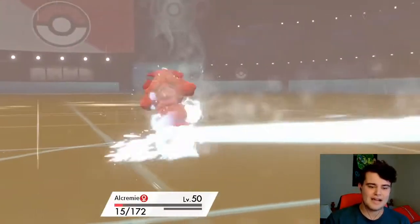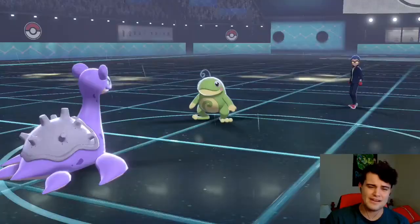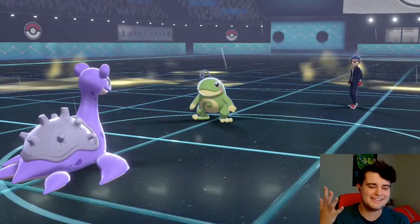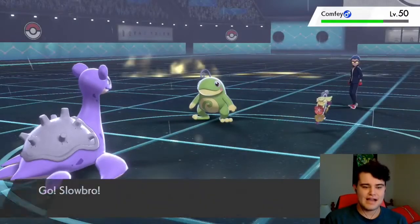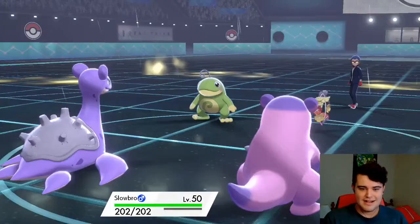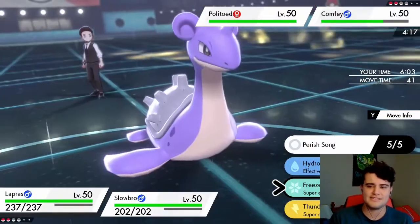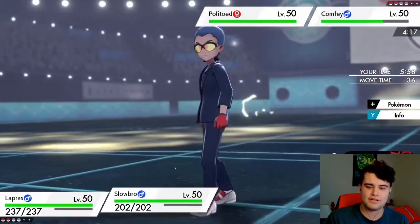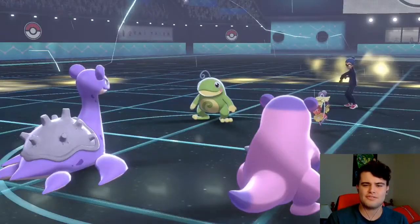Skull goes off onto Alcremie — not a good thing, going to knock it out, but Alcremie honestly did its job. Out comes Comfey once again — that's not going to live a Shell Side Arm. We're going to Freeze Dry the Politoed and go ahead and Shell Side Arm the Comfey. If they go for an Ally Switch here, that's not the end of the world — we're still going to do a whole bunch of damage.